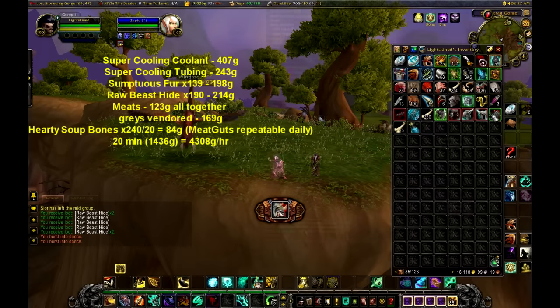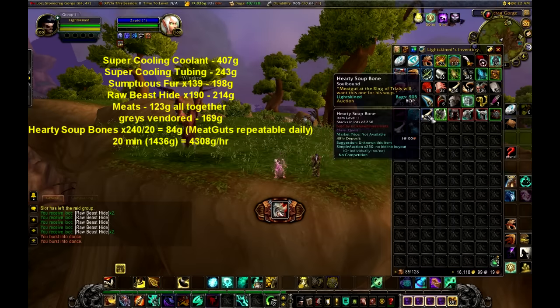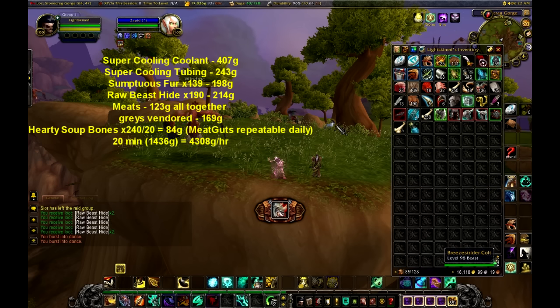Before I go, I'm going to let you guys know what to do with the Hearty Soup Bones. There's an NPC called Meat Gut that resides within The Gorge — I'll share the location in the description below. He accepts 20 bones for 7 gold, so each time you turn them in you'll be receiving 7 gold. The daily is also repeatable, so keep doing it until you've turned them all in.